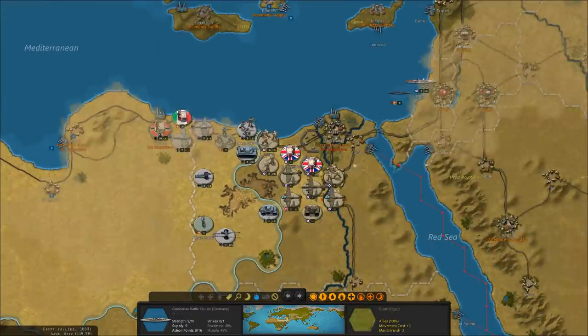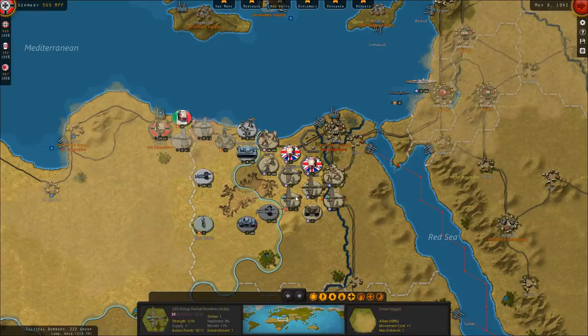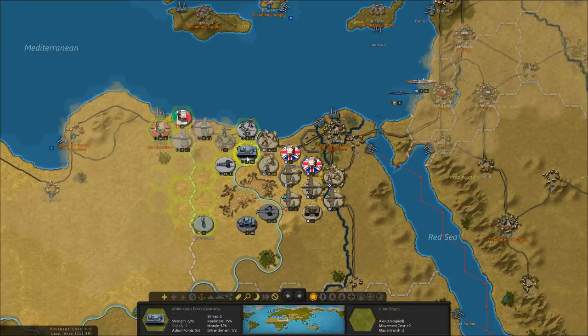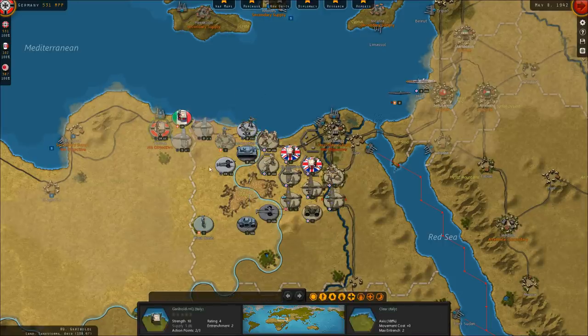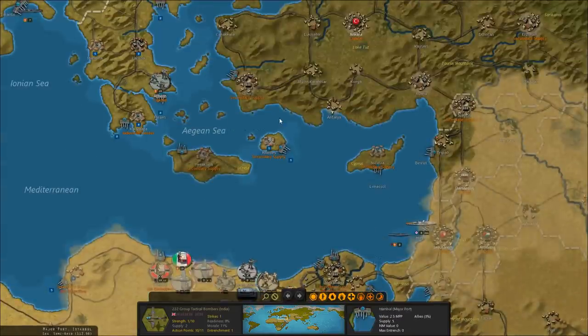There are a lot of sandstorms over North Africa today. We'll reinforce and pull these guys back. We almost destroyed that TAC air — not quite. Would have been a nice blow.